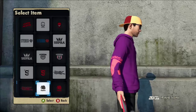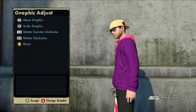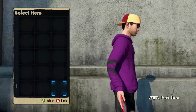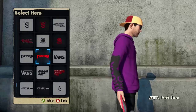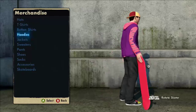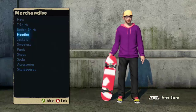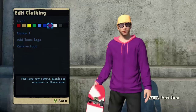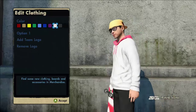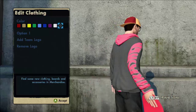Hopefully you guys know and understand what I was saying and could hear me better compared to my last videos about this. These are basically all three customizable glitches you can do with your character in Skate 3 — male only, female does not work at all. White looks pretty cool, black and gray looks pretty cool too. I'll stay with gray.